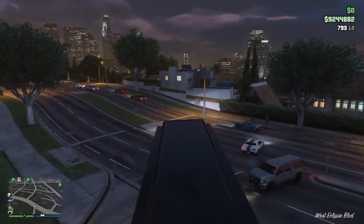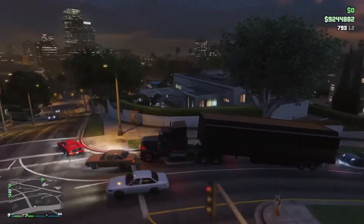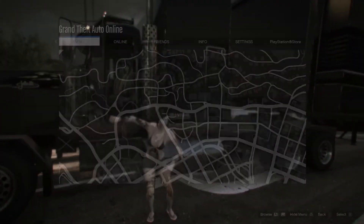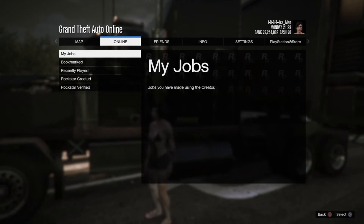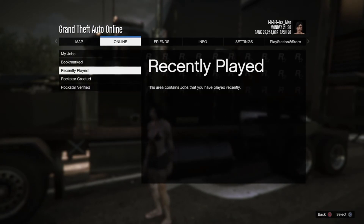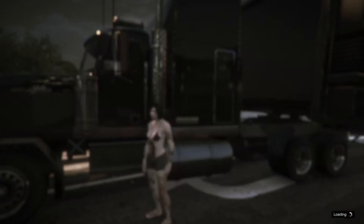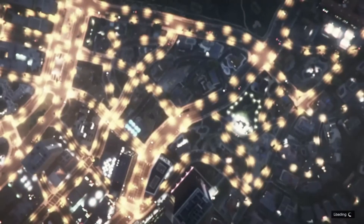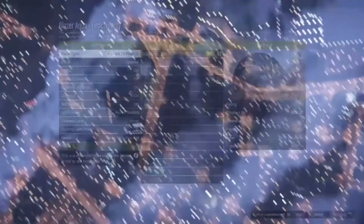Pull the MOC up and start a stunt race again. Go to Pause → Online → Jobs → Play Job → Rockstar Created → Stunt Race. Once you're in the job, just go ahead and back out.